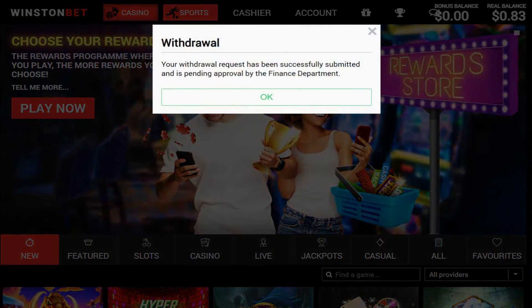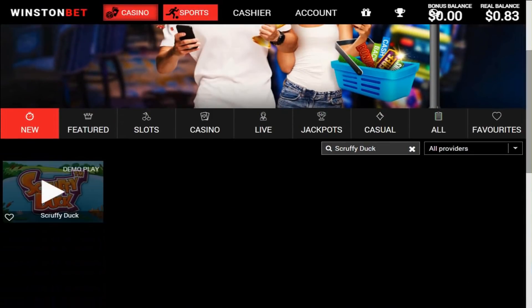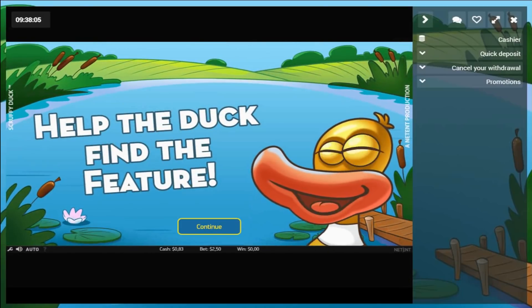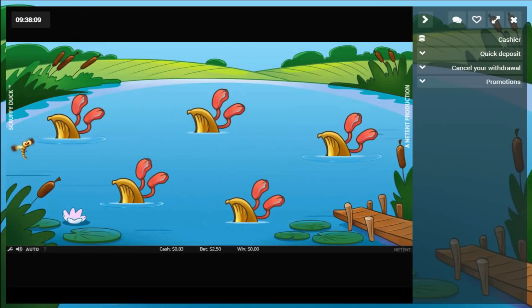Alright, now that's done and dusted. We've got Scruffy Duck, Rise of Merlin, 24K Dragon, Terminator 2, Perfect Gems, Wolf Legend Megaways, Megaways Jack, Diamond Mine Extra Gold, and Amulet of Dead.